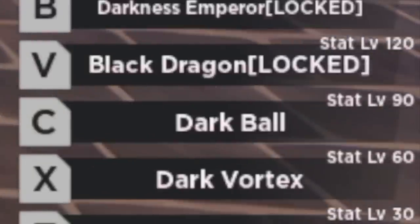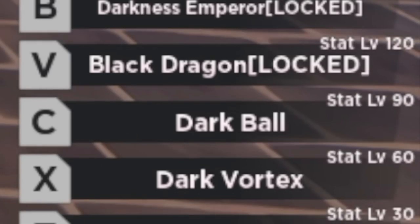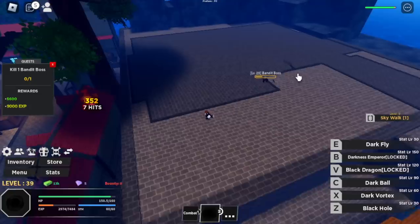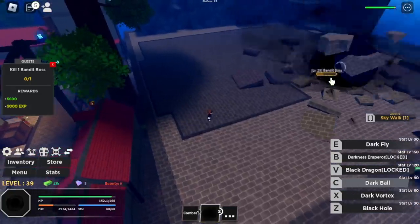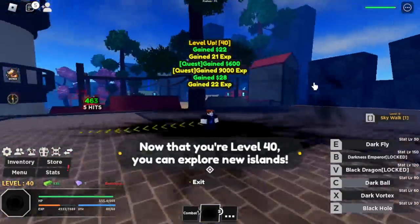We will be unlocking our C skill, the Dark Ball. With this skill, you will be summoning a ball and pulling your enemy towards that ball. This is a really good skill for grinding — we will be using this skill a lot later. Our goal is level 40.